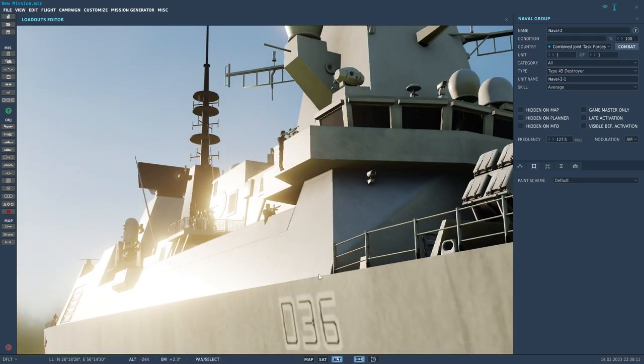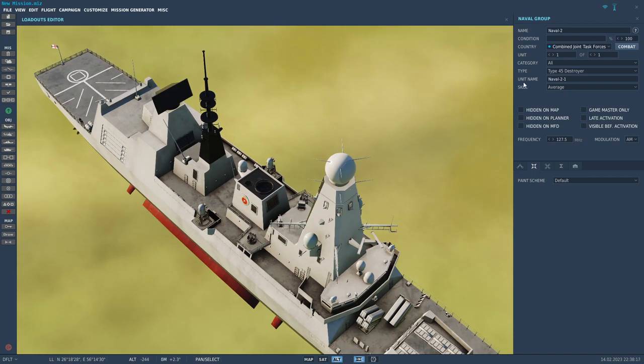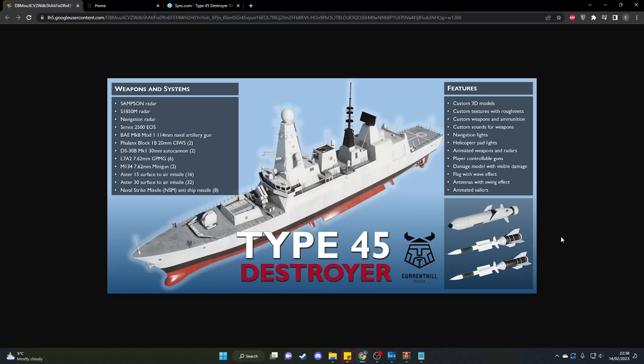So, the minigun in Royal Navy use: when they first got them and demoed them, a sailor pressed the two buttons on the minigun to fire it — the barrel came flying off and obviously went over the side. After that embarrassment, all Royal Navy miniguns have a little lock that you use to check that you have actually put the barrel on the gun and it isn't going to come flying off.